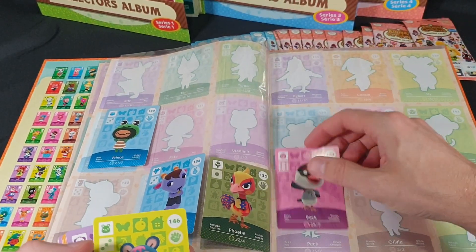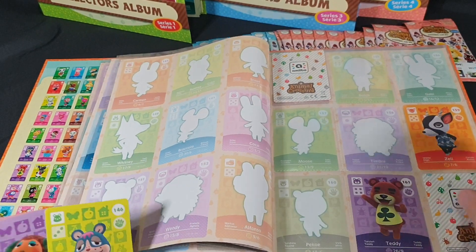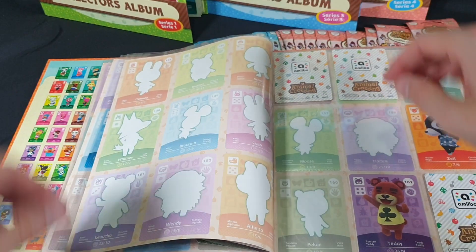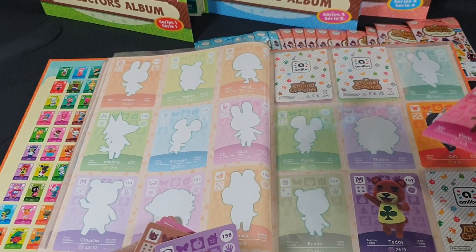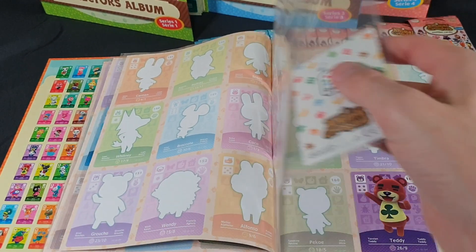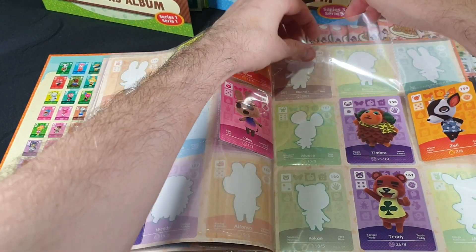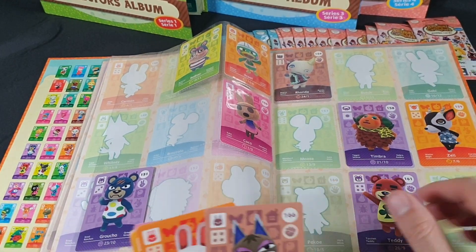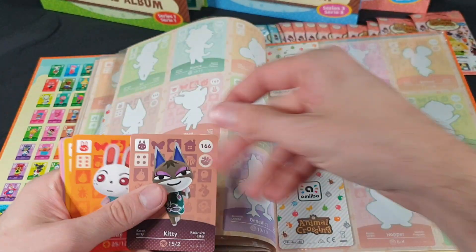Next up we have 142 Peck. Then change the page again. We have 146 Rodney. 150 Coco goes there. Now we swap that page. We have 158 Timbra. We have 154 Ronda. And then we are up to the 60s which is on the next page for the only one that we actually have, which is Kitty which goes there.